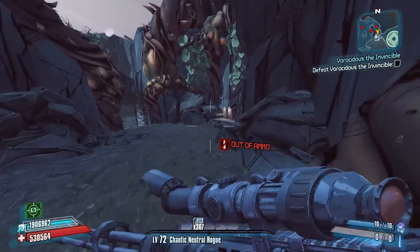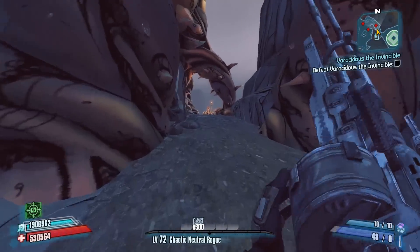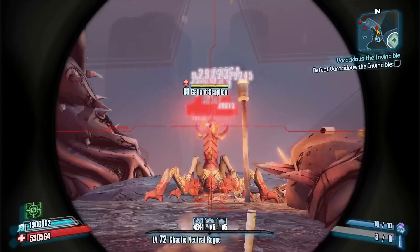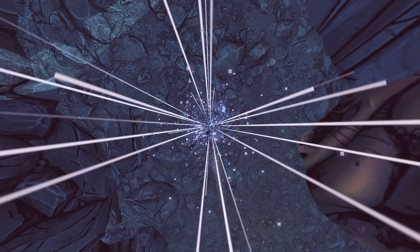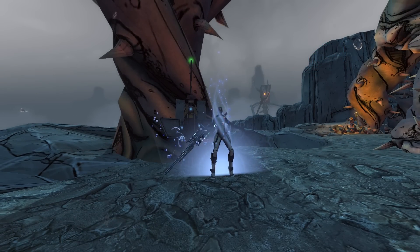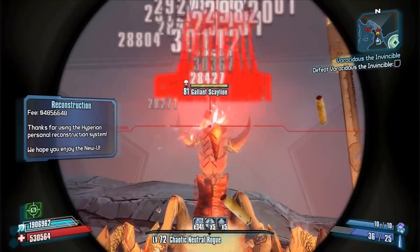There are a couple of ammo chests right here. I'm going to open these and hopefully get at least a few stacks of sniper ammo from them. Be very careful not to hit any of the machines as you do this, otherwise you will lose all of your Critical Ascension. I'm trying to get more Critical Ascension here off of this guy. Critical Ascension does have a lifetime timer, so if you keep killing yourself you will eventually lose all of your stacks — they have a lifetime timer of about 5 minutes.